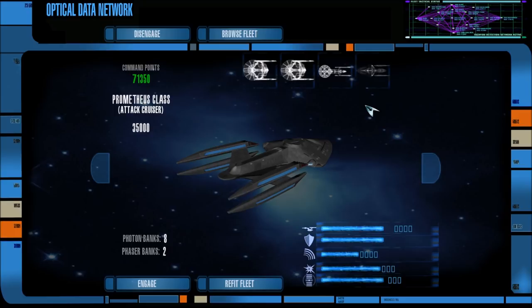On the Section 31 side, we have a Section 31 Sovereign, Norway, Centaurs, Freedom, and Galaxies. Versus the enemies — a whole wing of Talashar warbirds, another wing consisting of Norexin class ships and Raptors, as well as another Raman and Starbase and another Federation command post on our side. I think we will win this, and it'll be pretty intense.